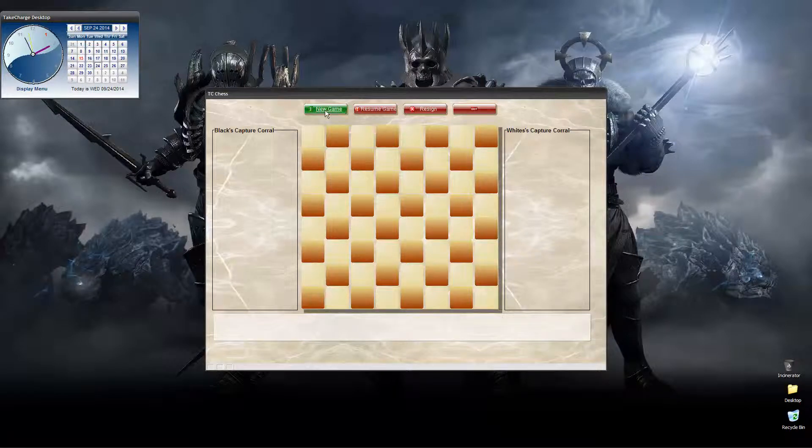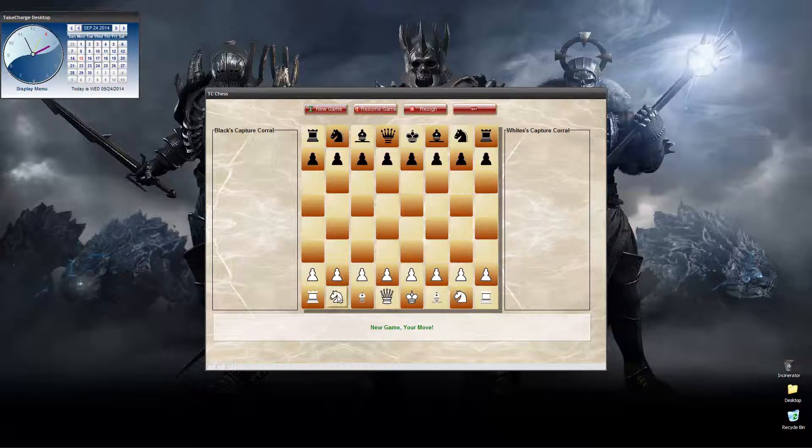So let's go ahead and start. We select New Game and all of our pieces show up. I should take a moment to say that with everything we're doing with the improved desktop, it's all written in Alpha Software, as is this chess game. As far as I know, no one's attempted to do that, so this is a first.